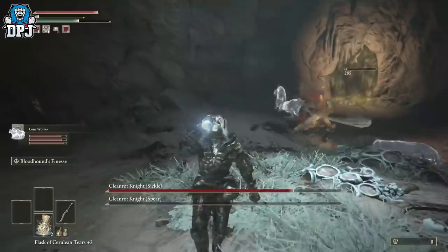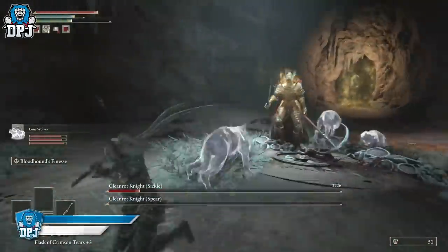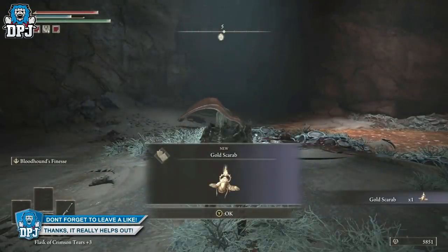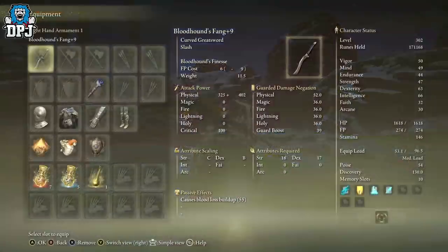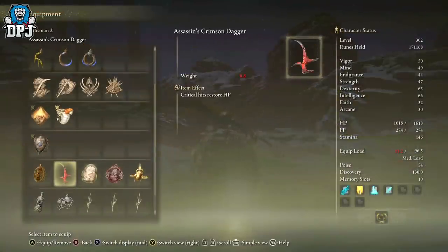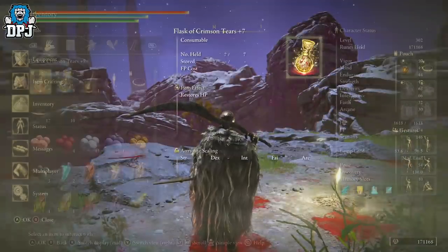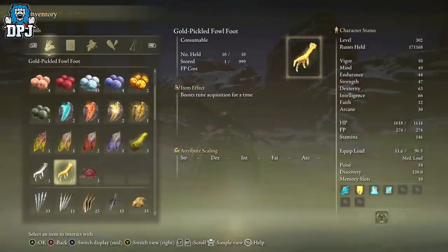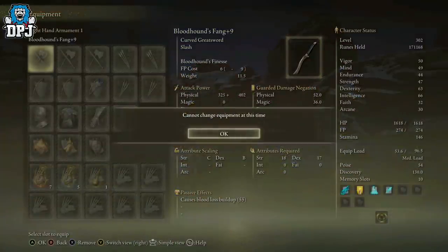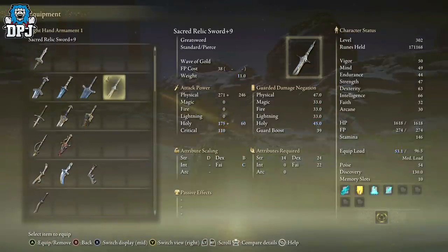Once you have the Gold Scarab equipped and you have those Gold Pickled Fowl Feet, apply these before any rune farm you do and you will earn 50% additional runes. Don't forget the Fowl Foot runs out every three minutes, so reapply as needed while you are farming. You will see a great increase. Everybody should be doing this before they farm runes, just to make things a lot easier and a lot more efficient.